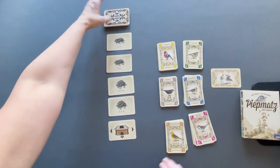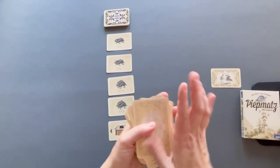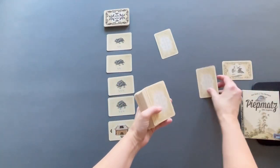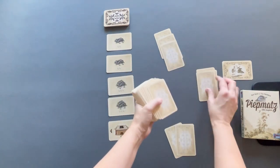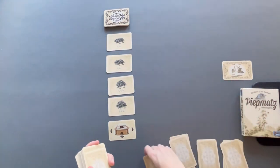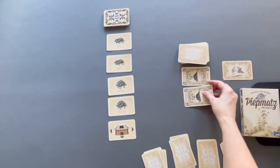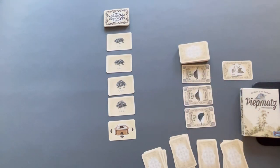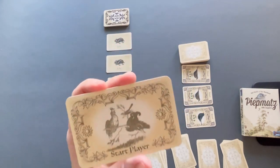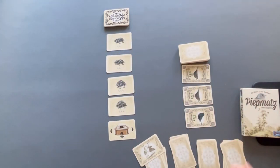For the birds themselves, we are going to use all of the colors. Shuffle them all up, and deal four cards to each player. Then create a draw deck with the birds using whatever's left, and draw three cards to put out for availability. Starting player is the last person to see a songbird — that is almost always me. So I'm always starting player. Whoever saw the last recent songbird goes first, and we are ready to play with three to four players.